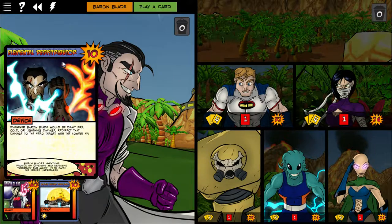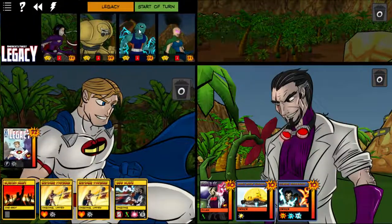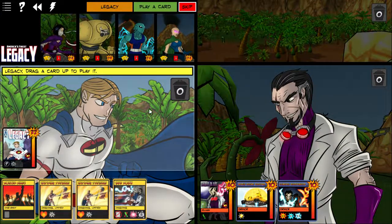Baron Blade's first card — whenever Baron Blade would be dealt fire, cold, or lightning damage, redirect that damage to the hero target with the lowest HP. So Tempest, who does a lot of lightning damage, might be the only one doing fire, cold, or lightning — so that's something to watch out for.